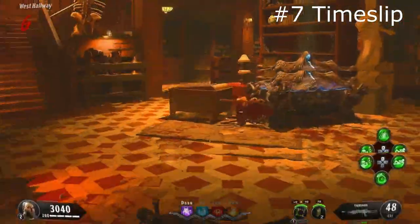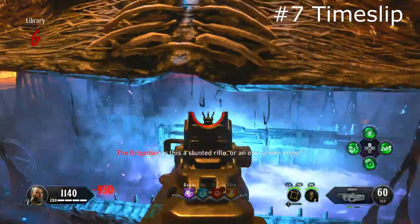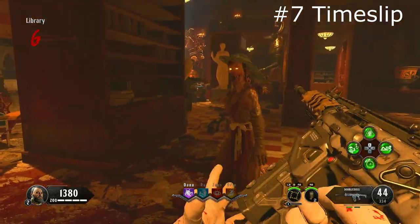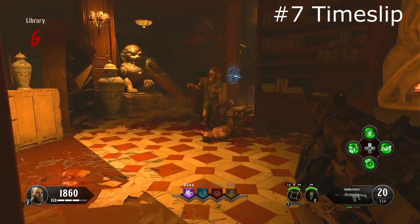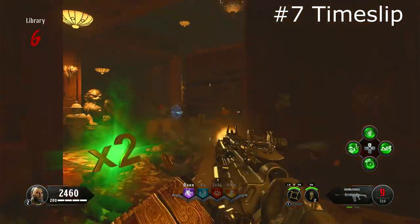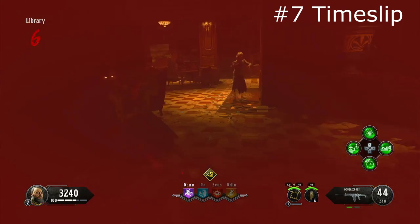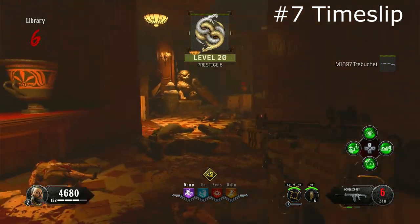At number 7 we have Time Slip — the first perk I would actually recommend running. The base effect is: pack-a-punch, box guns appear faster, and equipment and traps have faster cooldowns. The modifier adds specialists and elixirs to that list, so with the modifier you get to use your specialist more often, and important elixirs like Anywhere But Here or Temporal Increase you get to use more often, keeping you safe longer. I'd definitely recommend using it at least as a modifier, since you'll be using your specialist and elixirs a lot during easter eggs.